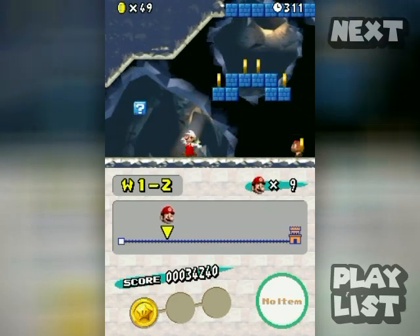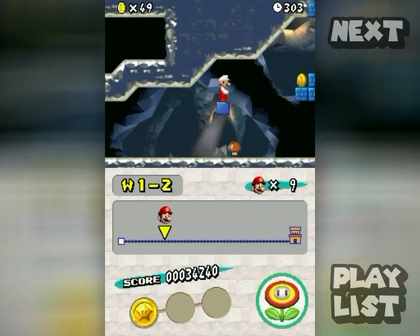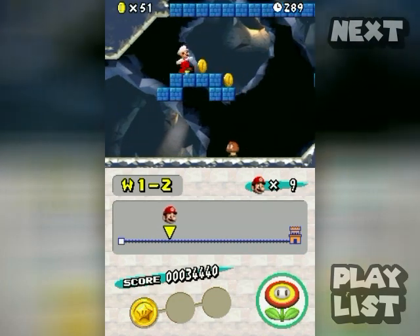Whenever you're fully powered up and you get another power-up, it'll go to the touch screen. If you tap it, it'll appear on the top screen and you can collect it — it's sort of like a reserve power-up.